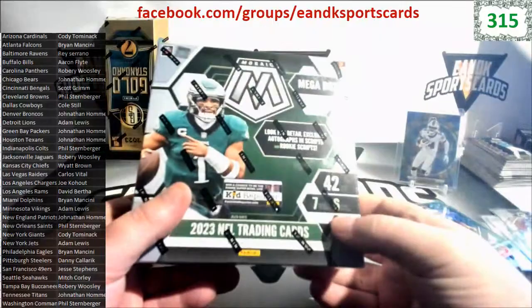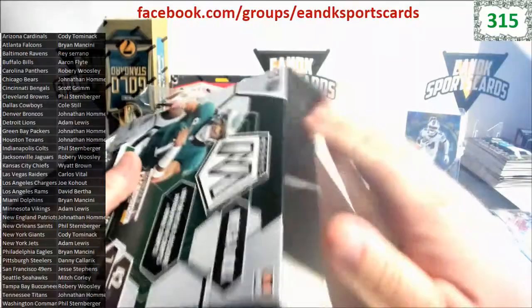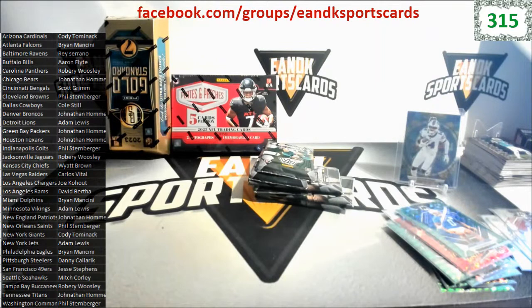Mosaic Mega Box, here we go. We got seven cards per pack, six packs per box. Let's see if we can't get something good out of this one. And then we got Plates and Patches and we'll finish off with Gold Standard - so the autos and mem are coming up soon. These boxes here were basically fillers to get some cards in the break so everybody got something.